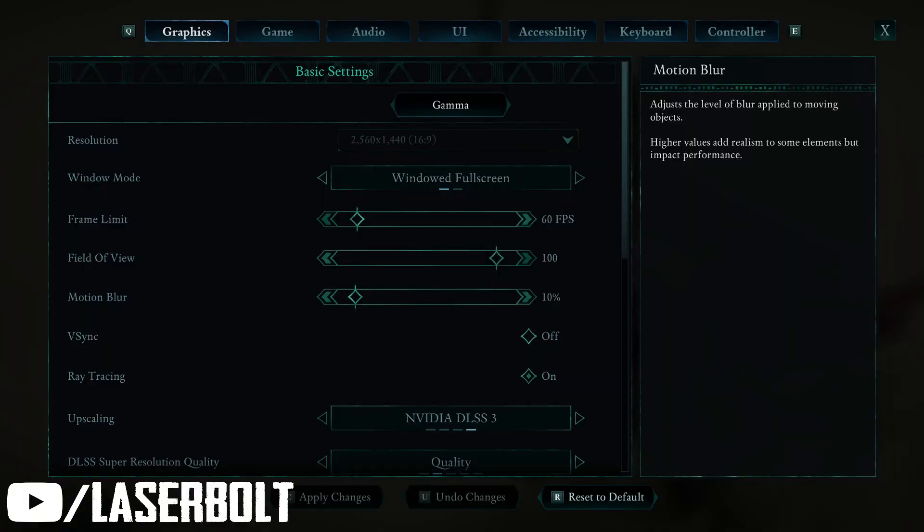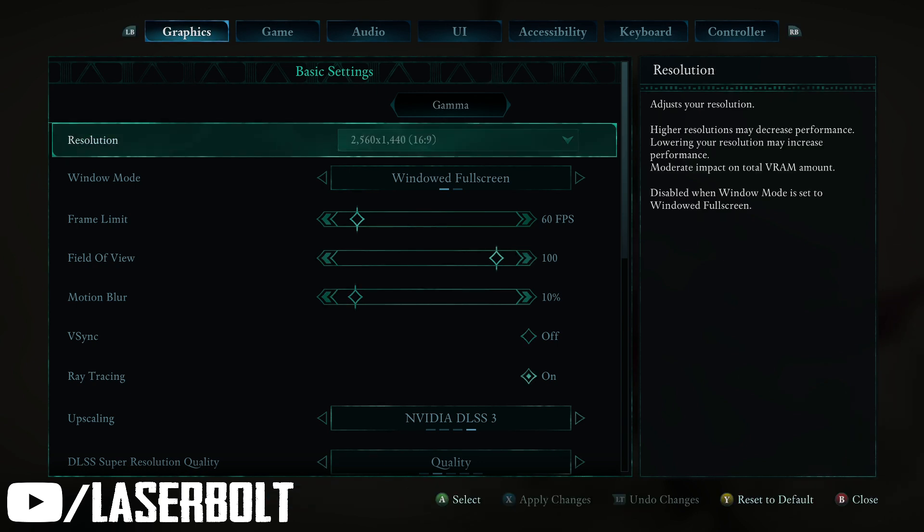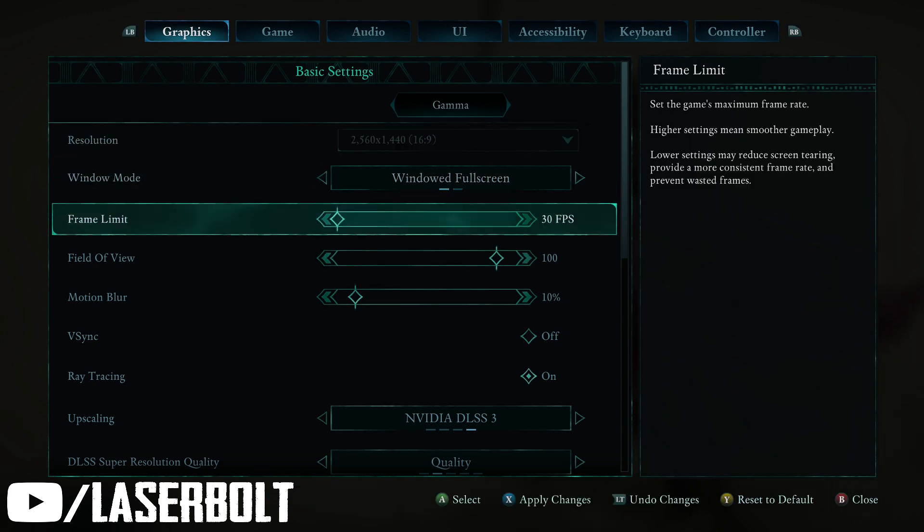As you're able to see here, we have different options. We're going to be taking a look at the graphics first. Going down, we have the different frame limit options. If you want 30 frames per second or whatever, I'm going to set this to unlimited because I'm on PC, which gives a lot more. Xbox gets 60, 40, and 30, so make your judgment accordingly.